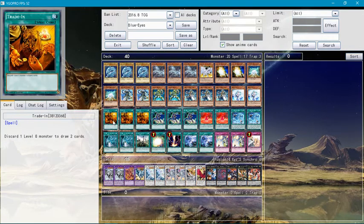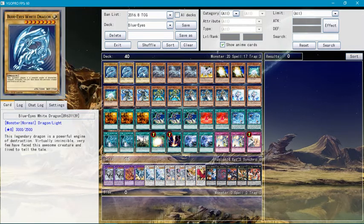Effect Veiler is optional — you can add Maxx C instead. With Trade-In, of course, you need Blue-Eyes or Blue-Eyes Eternity White Dragon to discard.